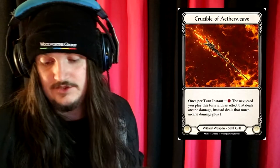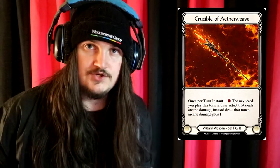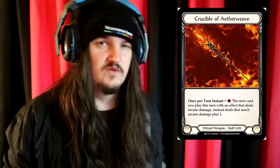The reason I chose to announce the weapon this late is because Kano's weapon of choice, Crucible of Aether Weave, is a weapon that doesn't deal direct damage — well, it does through effect damage. Once per turn, instant: the next card you play this turn with an effect that deals Arcane damage instead deals that much Arcane damage plus one. Current strategies revolve around getting the most advantage out of your weapon, and you can use this effect during both your own turn and your opponent's turn, but you have to play it before you use your spell cards or wizard action cards.